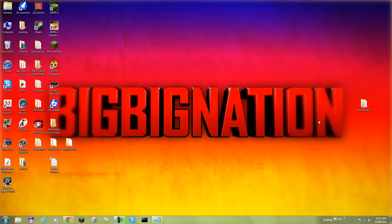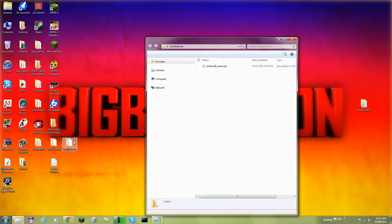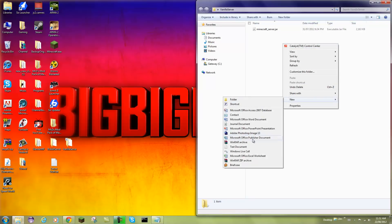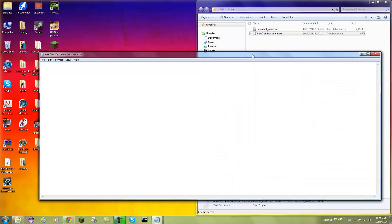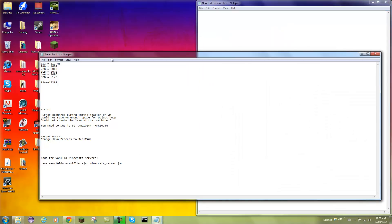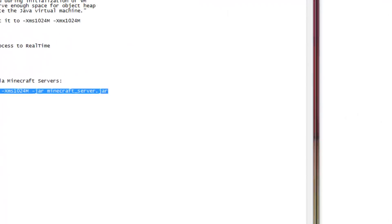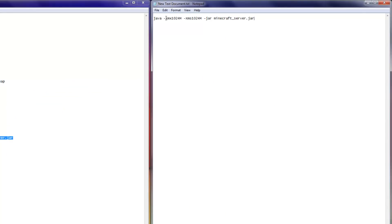To add more RAM to your vanilla server — which is a regular Minecraft server from Notch's website — open that up. Right-click and create a new text document. Open that up, and basically you're going to copy this code from the description into your text document. It includes 'java blah blah blah minecraft_server' — make sure that's the name of your file in there for your server.